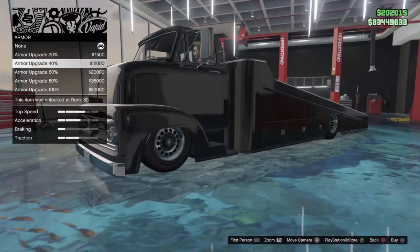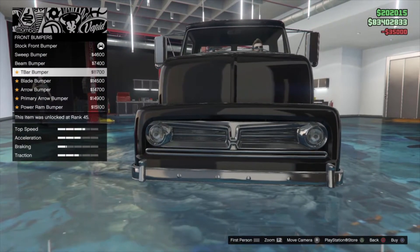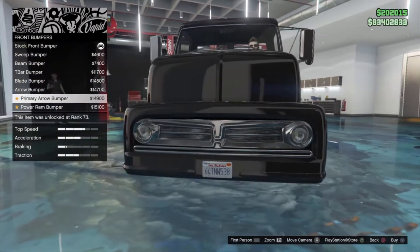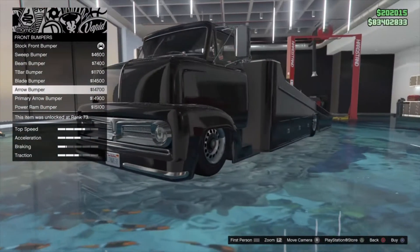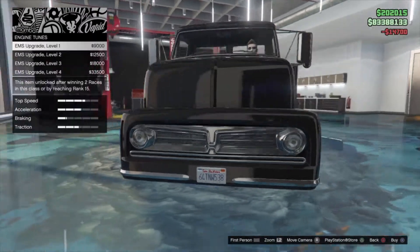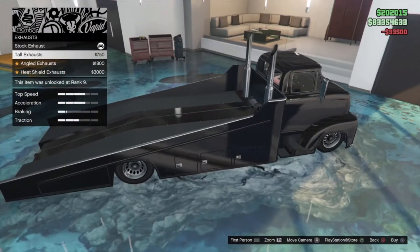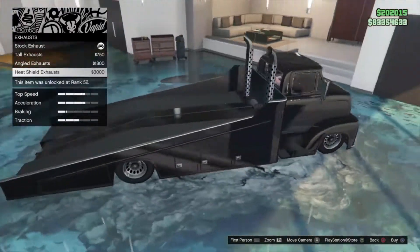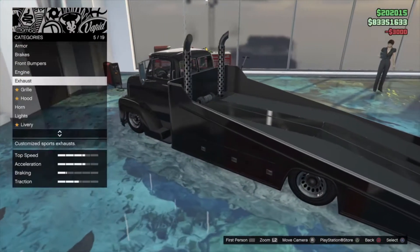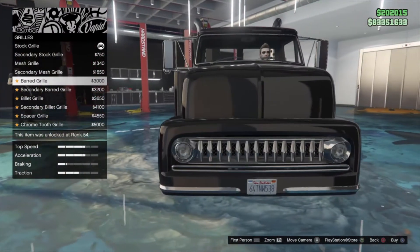Let's go customize it and then test it out a little bit. So we've got armor, brakes, front bumpers — actually pretty cool. I'll go with that one. Engine, exhaust — okay, I'm not even gonna lie, that looks pretty dope. I'm just gonna put that on there. Grills — customization is pretty good so far.